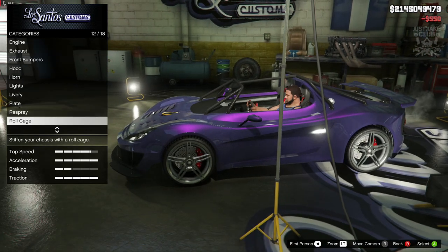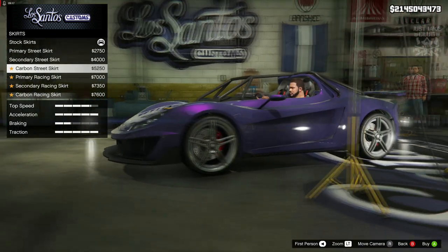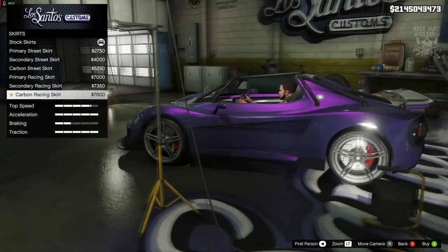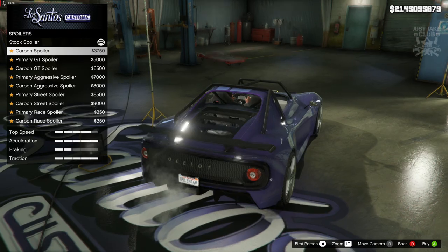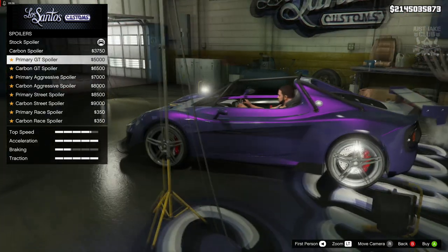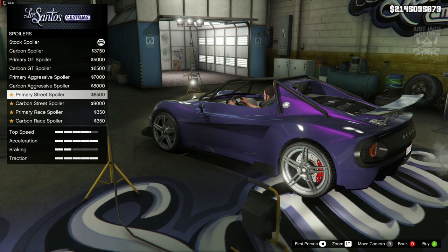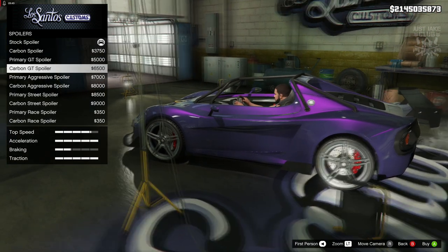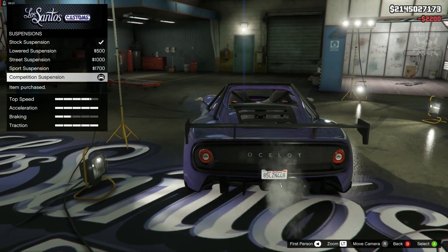Then we've got side skirts — primary, secondary, and carbon options. I'm going with the carbon side skirt to match the front bumper. For spoilers, the carbon spoiler looks awesome — same shape as stock but in carbon. There are GTS spoilers with primary and carbon variants as well. I think the carbon GT spoiler is my favorite, so I'm going with that.